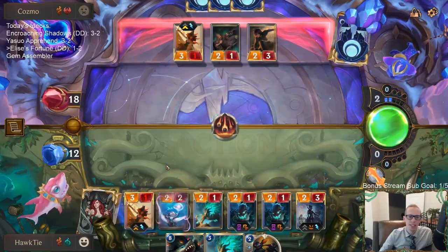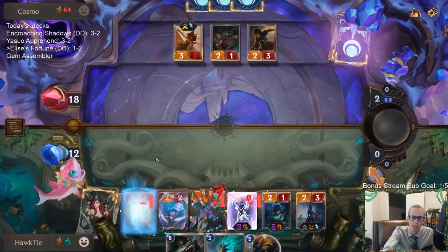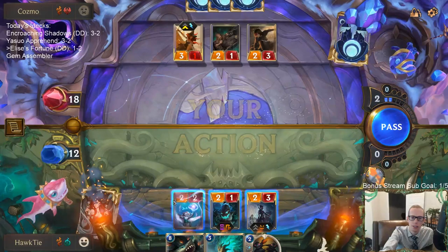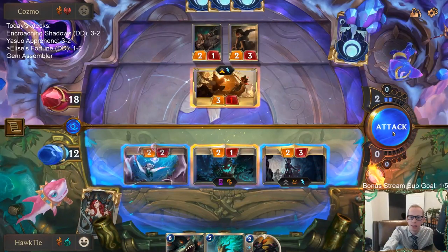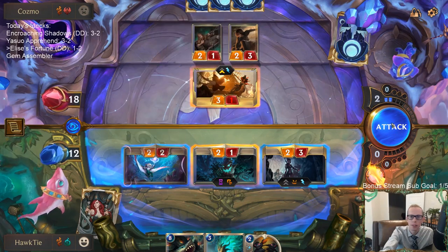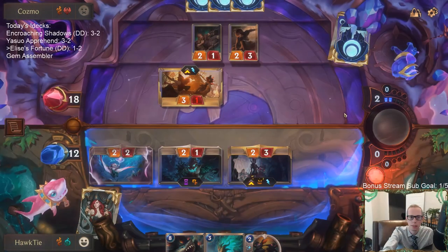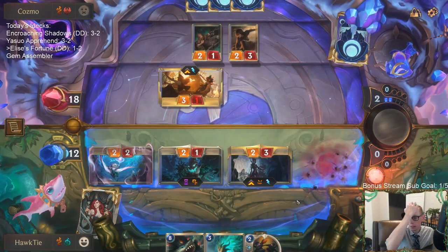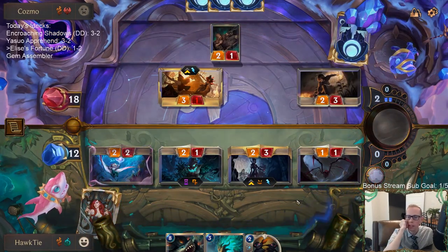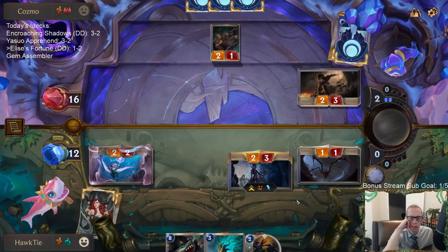Aggro does have a ton of decision points. What a great Make It Rain for them. I wish I would have just attacked then — didn't realize that's what they were going to have going on. I'm surprised they went with the Demolitionist first over that. A little surprised. That was a good Make It Rain — I felt a lot better about this game before they played that card.